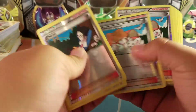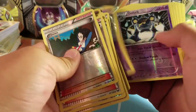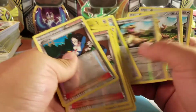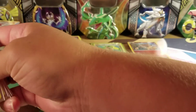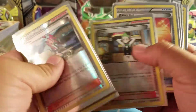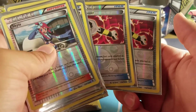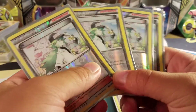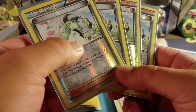Here are a bunch of Reverse Holos from Black and White sets, mainly Plasma Blast — these were from the Red Genesect deck, so that's why you see a bunch of duplicates. But if you're interested in any of them, let me know because they're not doing me any good. And then I have some sleeved cards — a couple Ultra Balls from Plasma Blast, a Tool Scraper, and then a playset of Dark Explorers Reverse Holos. If you're interested, let me know and we can work out a price.